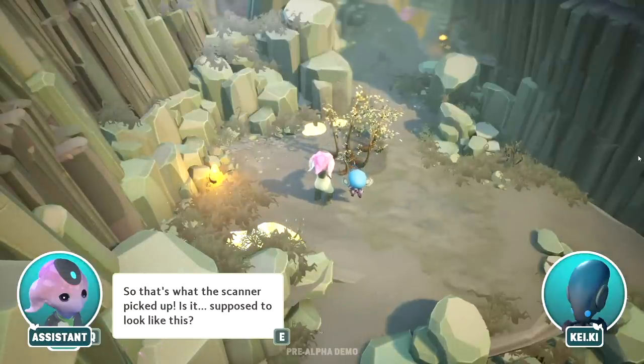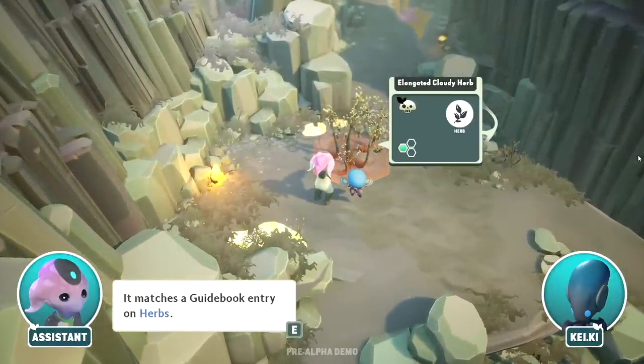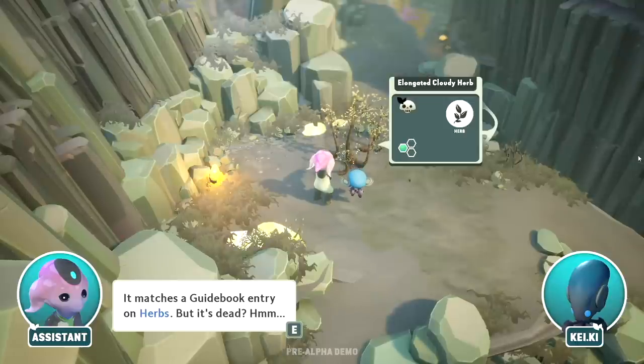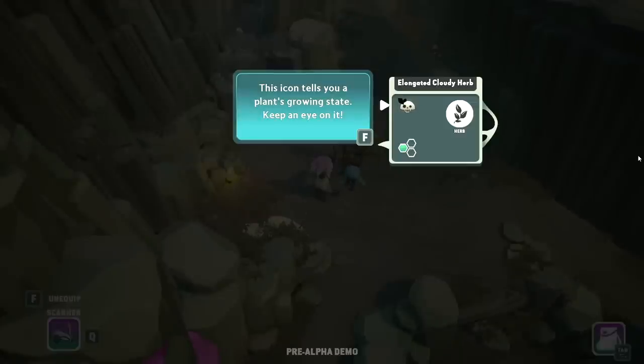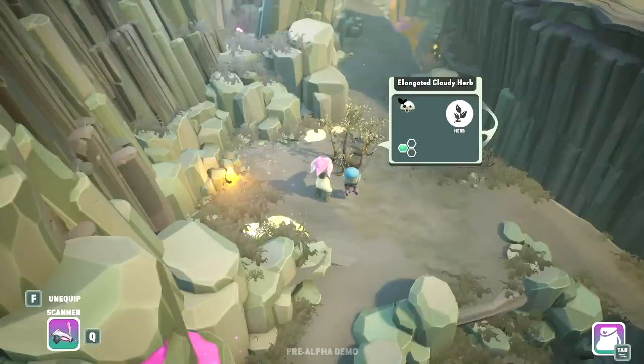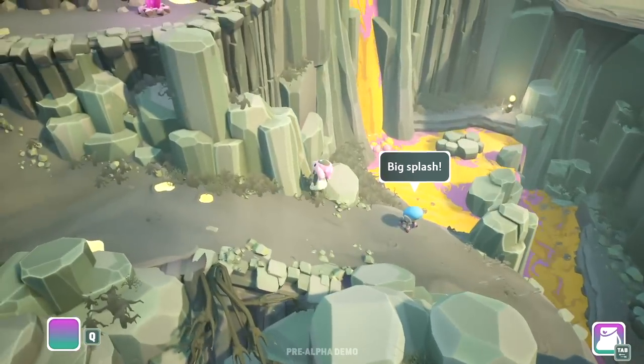What do we got here? The scanner picked something up. It matches a guidebook entry on herbs, but it's dead. Plant scanner — this icon tells you a plant's growing state, keep an eye on it. Right now it's like a little emo girl with a black bow, so that can't be good.